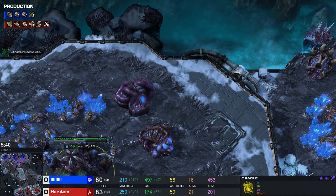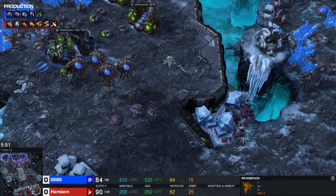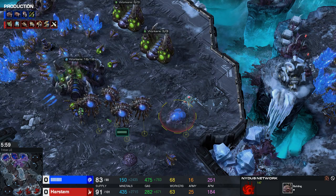Here I see he takes those two gases, so I only need to confirm the last one. At that point I'm allowed to macro up — take my own sixth gas and so on. I split up the hallucinations to try and find the tech. The observer is out front to find what tech the opponent is getting — that's the first step.